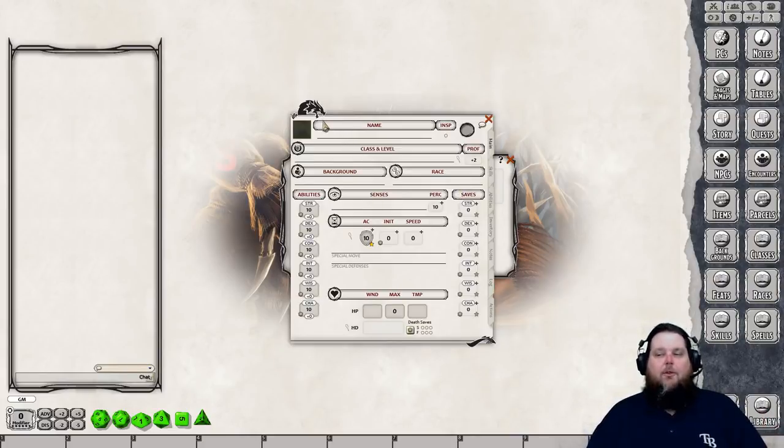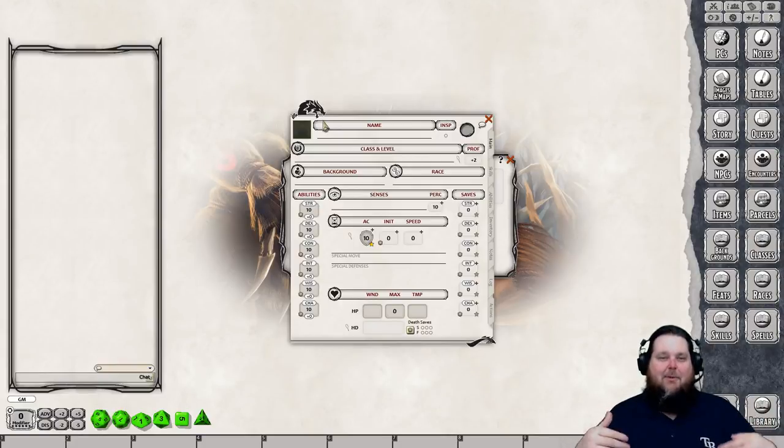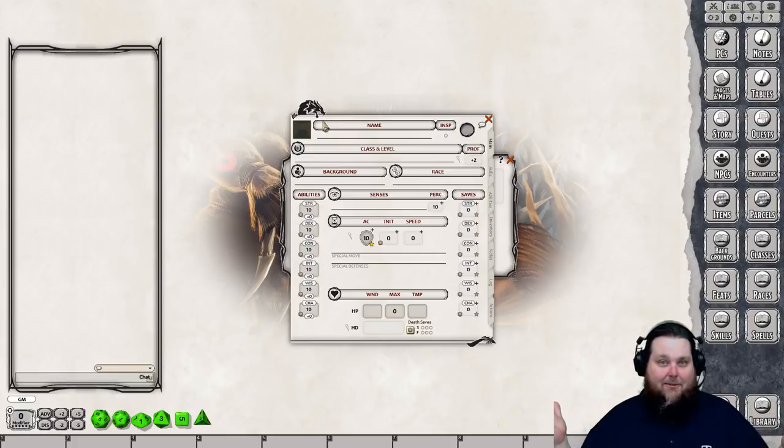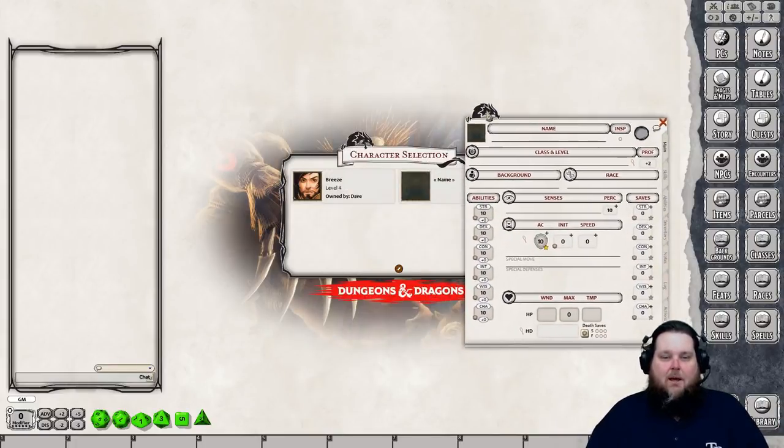For this video today we are going to create a cleric. There's really no systematic way of doing it, but I have my own preferred way. The way I do it doesn't make it the end-all be-all correct way — Fantasy Grounds is very flexible and you can do things many different ways.